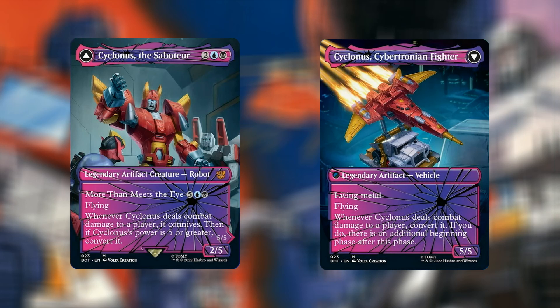At number 8 we have Cyclonus, The Saboteur — again the Shattered Glass version, currently going for $6.16. For 4 mana — 2 blue, black — we have a Legendary Artifact Creature Robot, 2/5. It has More Than Meets the Eye for 7, and it also has Flying. Whenever Cyclonus deals combat damage to a player, it connives. Then if Cyclonus's power is 5 or greater, convert it. It gets converted into Cyclonus, Cybertronian Fighter — a vehicle with Living Metal and Flying, 5/5. Whenever Cyclonus deals combat damage to a player, convert it; if you do, there is an additional beginning phase after this turn.